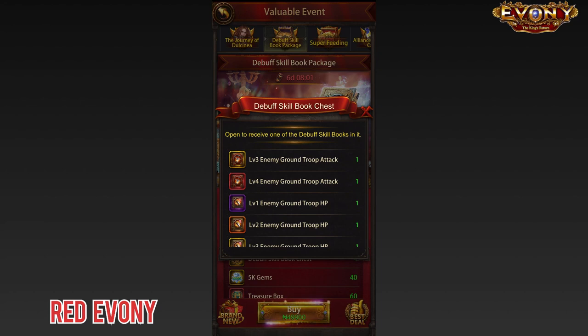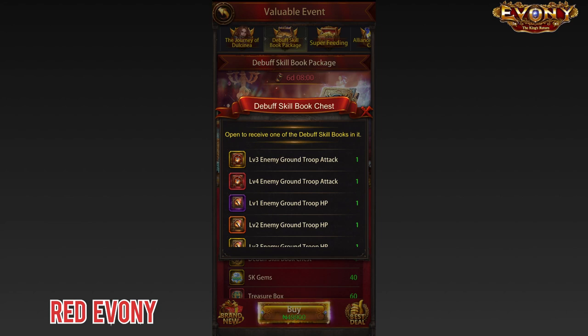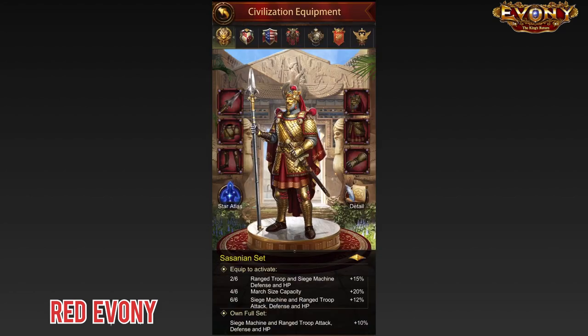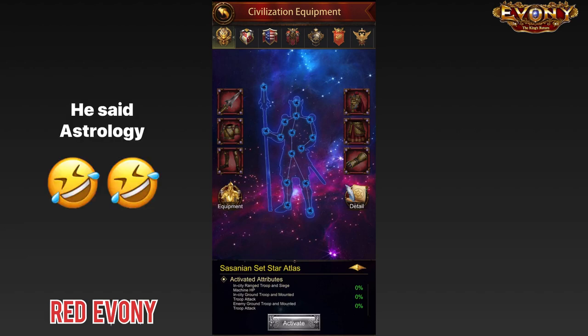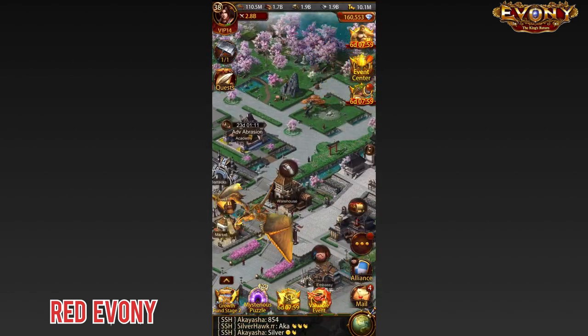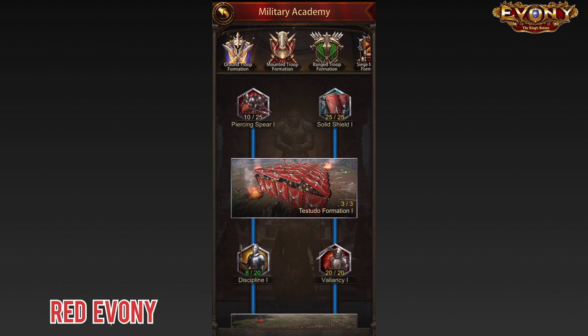Why do I say that? Because where you really need these debuffs is defending. Getting a skill book that gives you debuffs when attacking is kind of pointless. Honestly, it really is. Evany could easily figure this out on their own. There are so many things in the game right now that give you so much of an advantage when you are attacking. You have save gear — you get a lot of debuffs from save gear. Then we have the astrology, or whatever the hell this thing is called — you get more buffs from this. You get buffs and debuffs from your save treasures. You get even more debuffs when attacking from your military academy and all the other places that you get buffs from. Why do you now need a debuff skill book to get more debuffs when you are attacking? It makes little sense.